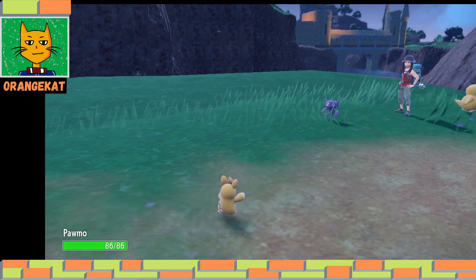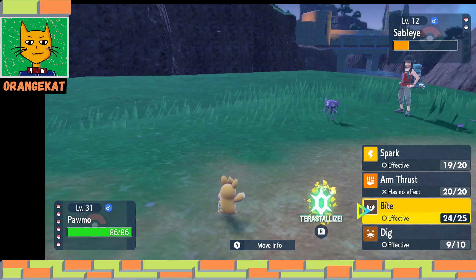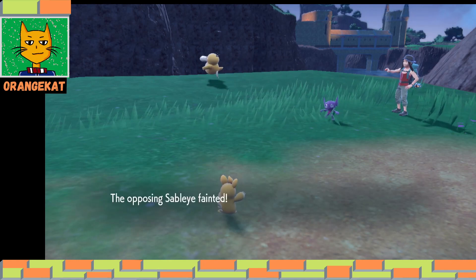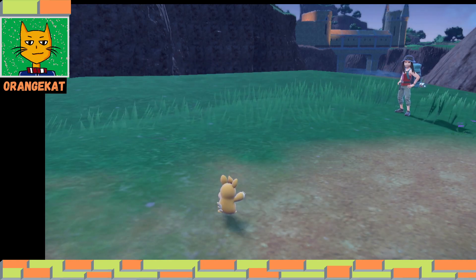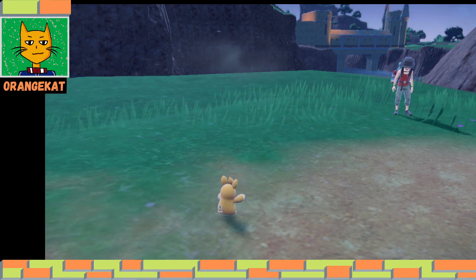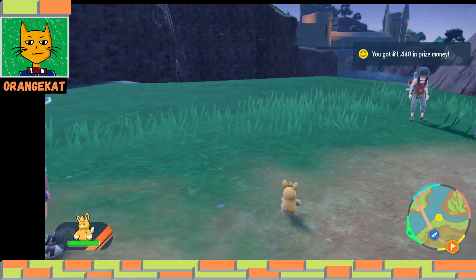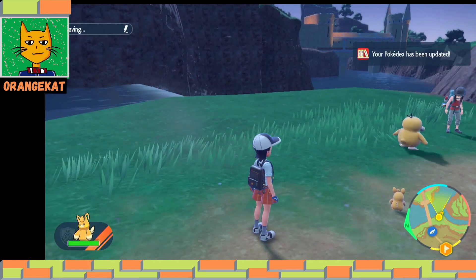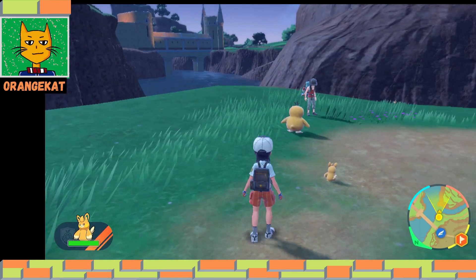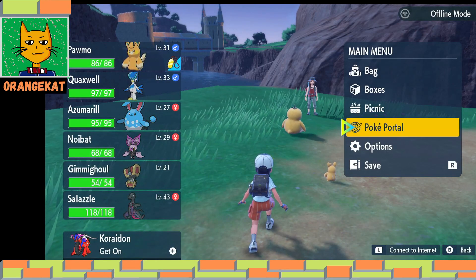Sableye is a dark type and a ghost type, or maybe only a ghost type - not sure. The amulet coin works only if it's held by the first Pokemon in your team, so the leader Pokemon has to hold it, otherwise it doesn't work.